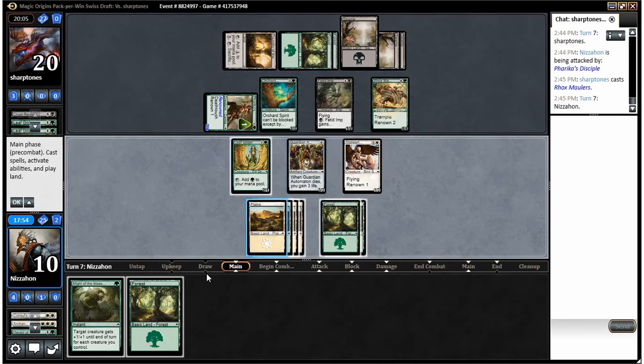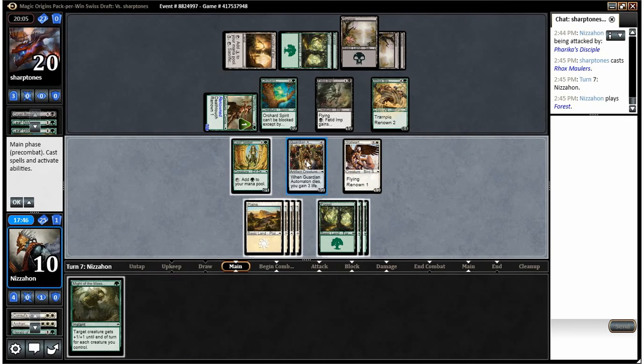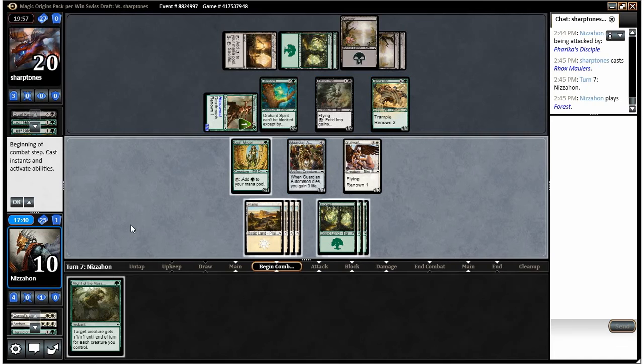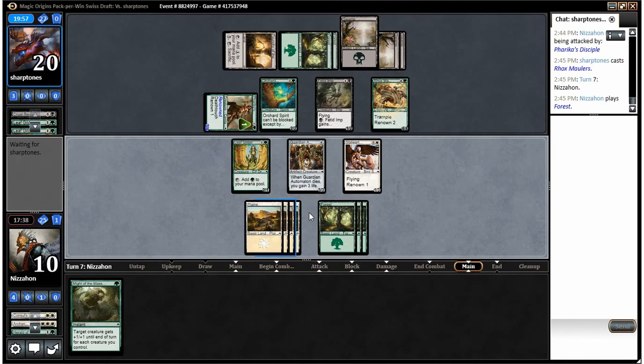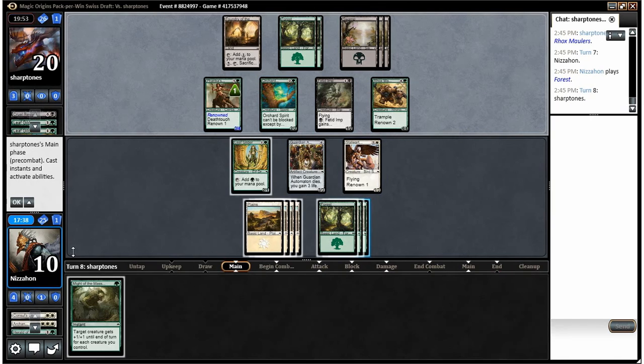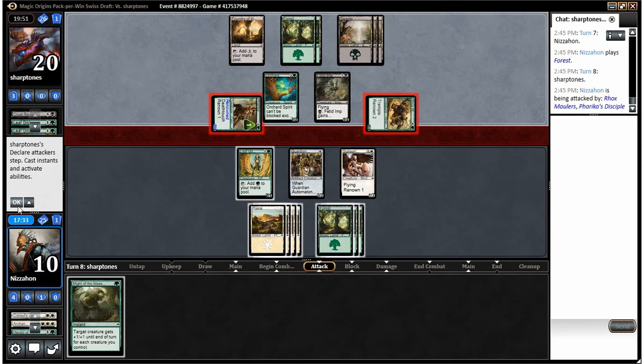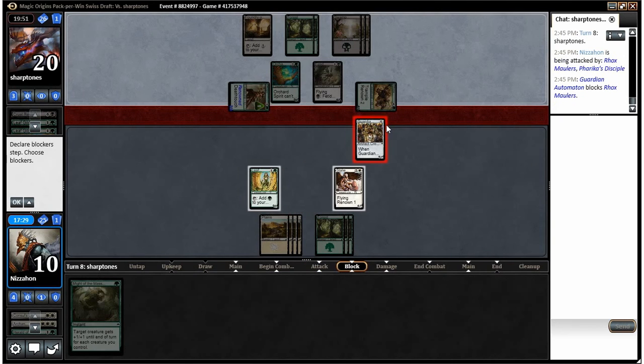Rocks Maulers — that is not good. We shouldn't attack with Stalwart Aven because of Fetid Imp. We can block the Maulers and use Might of the Masses to pump our Guardian Automaton and kill it — that's probably what we do here. We're blocking with the Automaton so that if he kills it, I at least gain some life and buy a little time.